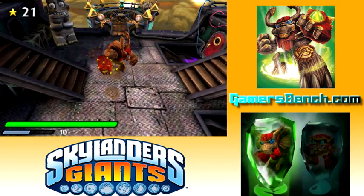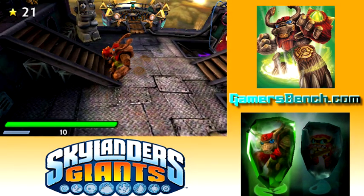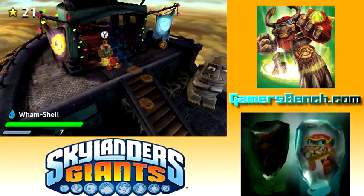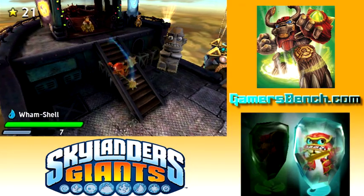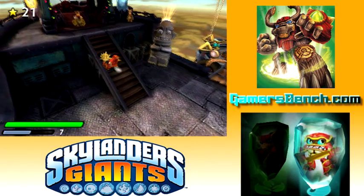You can notice he's the regular colored one, the red and green one. I used the gnarly Tree Rex in a previous video, but this is the one that actually comes with the 3DS version. And Series 1 Wham Shell — he's a water Skylander. The two elements here are water and life, so I picked these two.